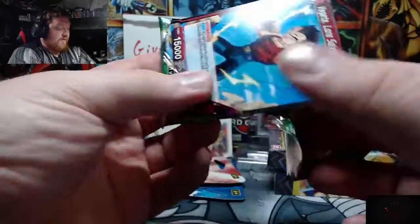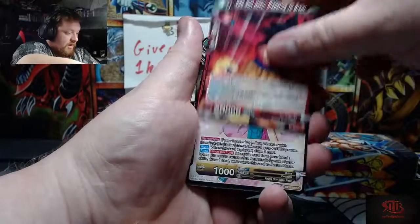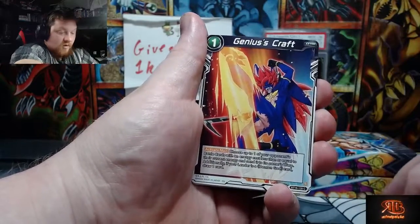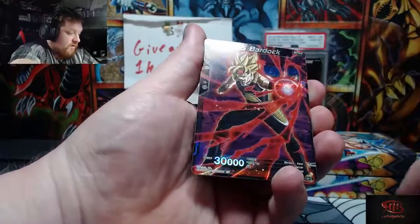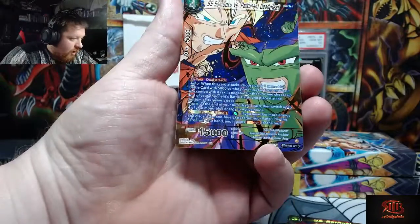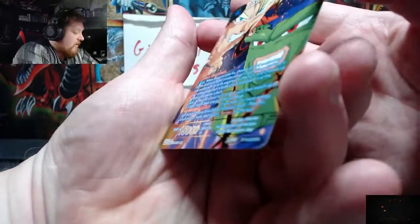I'm pretty sure these just inverted each other, so the other two also have to do the same thing. Oh — Mega Shenron! Yo, I'm excited. If we don't get the God Rare I will accept the Super Saiyan Blue Kaioken Goku or the Super Saiyan 4 Vegito. That Super Saiyan Bardock — oh what is that? That's an SPR! Yo!